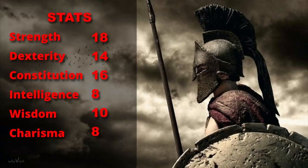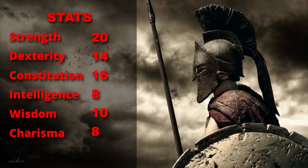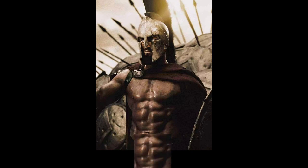At level 4 of Fighter, we get an Ability Score Improvement, so we're going to max out our Strength at 20. At level 5 we finally get Extra Attack. At level 6 of Fighter we get one more Ability Score Improvement, and we're going to bump up our Constitution. This will boost our health, and with Unarmored Defense it will boost our AC, meaning that with a Shield we're now at 18.